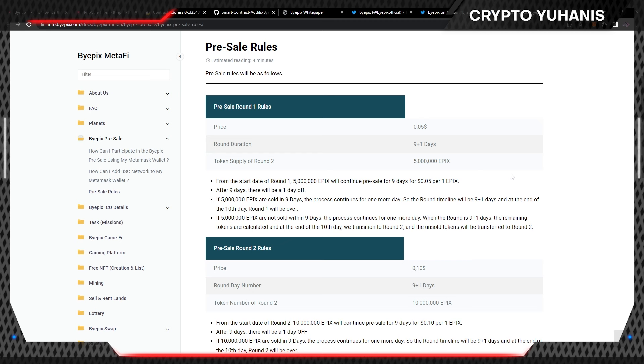Their pre-sale will happen in 3 different rounds. On the first round, 5 million Apex tokens will be available for 9 days at $0.05 per Apex. After 9 days there will be a 1-day off. If 5 million Apex are sold in 9 days, the process continues for 1 more day, making the round timeline 9+1 days, and at the end of the 10th day, round 1 will be over. If 5 million Apex are not sold within 9 days, the process still continues for 1 more day, the remaining tokens are calculated, and at the end of the 10th day they transition to round 2 — the unsold tokens are transferred to round 2.